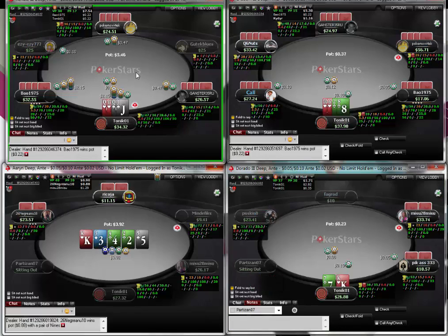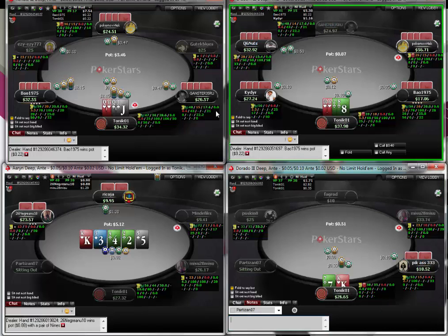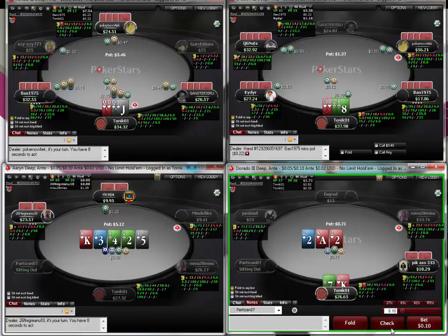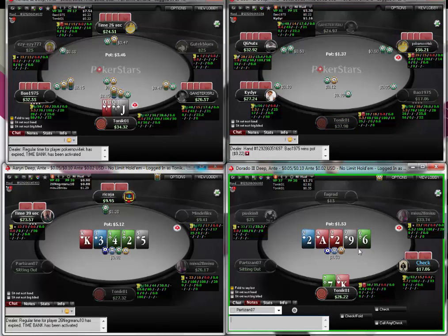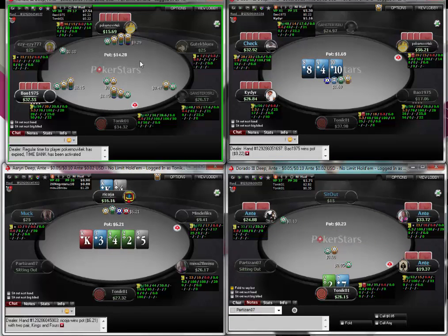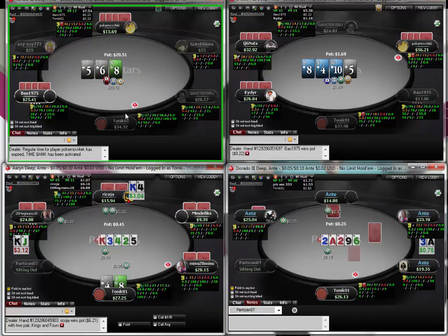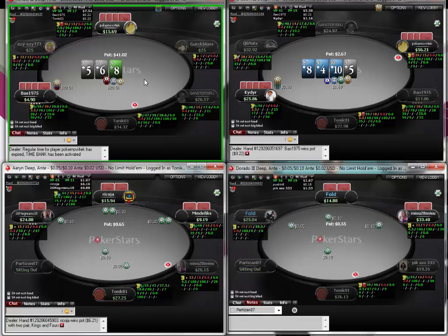Three-betting double-suited queens - they're not amazing queens, we could have just flatted. This guy is quite tight, opened under the gun, so it wouldn't surprise me if he four-bets. If he does we'll be in a gross situation and will probably just fold. If we had something like queen-queen-jack-nine or a queen-queen with a jack or ten, we would definitely flat the four-bet. He's going to give up king-high and then does four-bet, so we fold. I should have thought about that before I three-bet him. On this flop we would have to go with it but it just sucks when he's got ace-high spades.